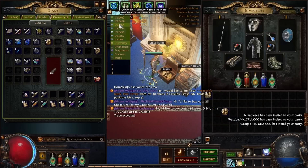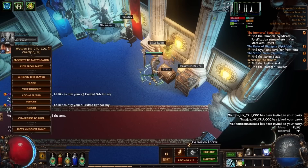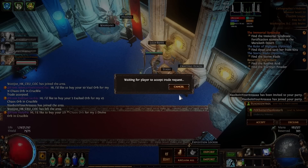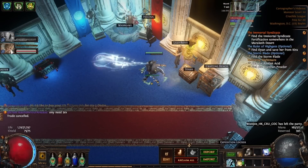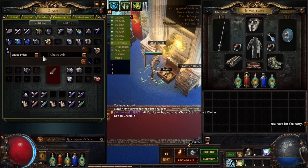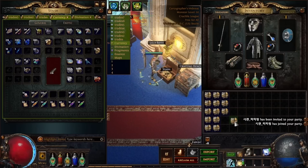I usually do this strategy for the first week of a league and then transition to magic find, some kind of map farming strategy, or I sell off my investments and go into a build — by which point I've got my mirror-tier builds set up. Yes, I do make mirrors within the first week of a league. At the end of this video you'll see me buy my Mageblood — I ended up opening three Apothecary cards naturally and bought the last two for 26 divine each. I got a Mageblood on day three without touching maps, with my character at level 63.